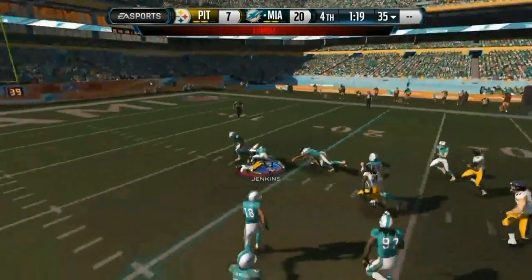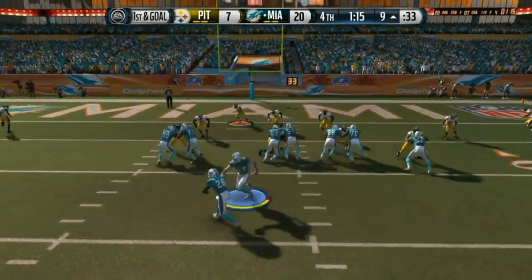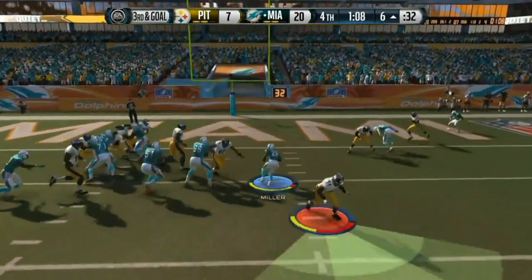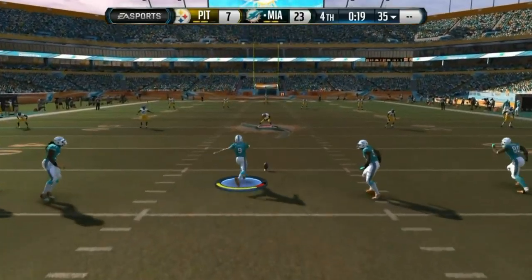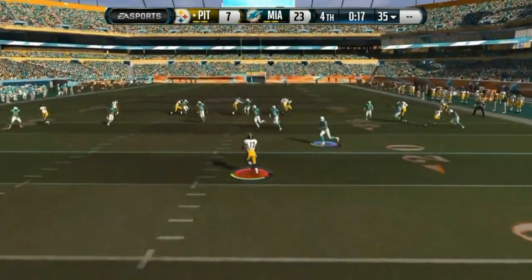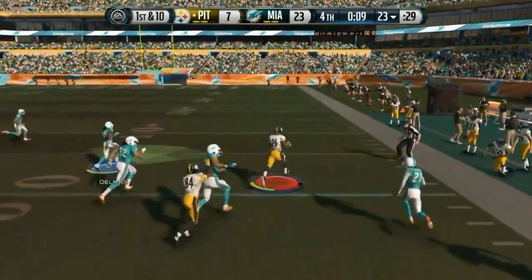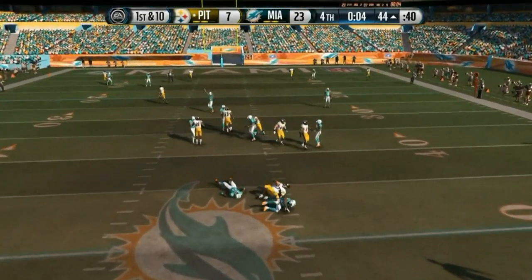He takes a shot running right into our guy — hit stick of death, and legend has it he is still not moving to this day. We end up getting a big hit right to the one yard line. He doesn't call a timeout, pretty much understands the game is over. We end up kicking the field goal, going up 23-7. This is a good redemption game — last week he destroyed us, but this week we come back with the victory and it definitely feels good to get that win after last week's loss.